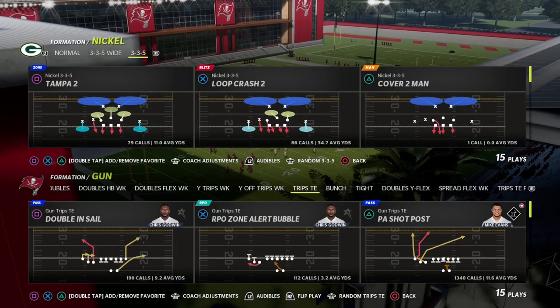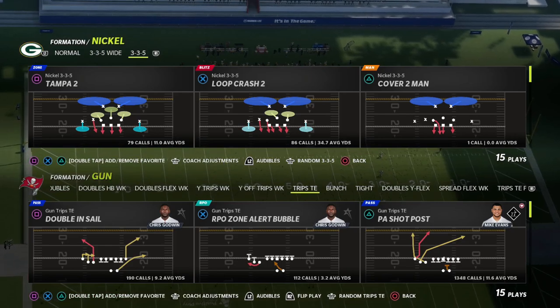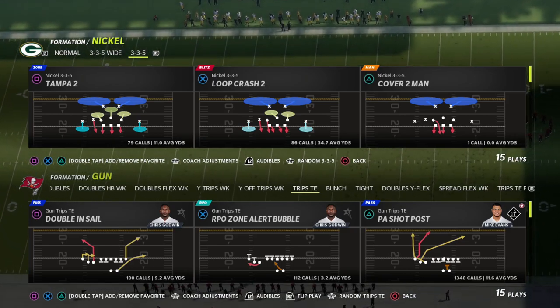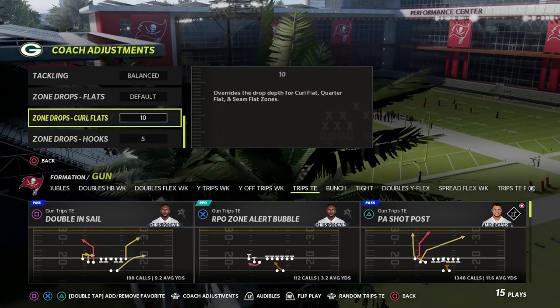This is a great way to manipulate underneath zones so you always have a concept to check down to. We know in trips tight end that the tight end post is one of the most effective routes in the game this year, and so we can use this concept to make this one of the most difficult plays to stop in Madden 22.